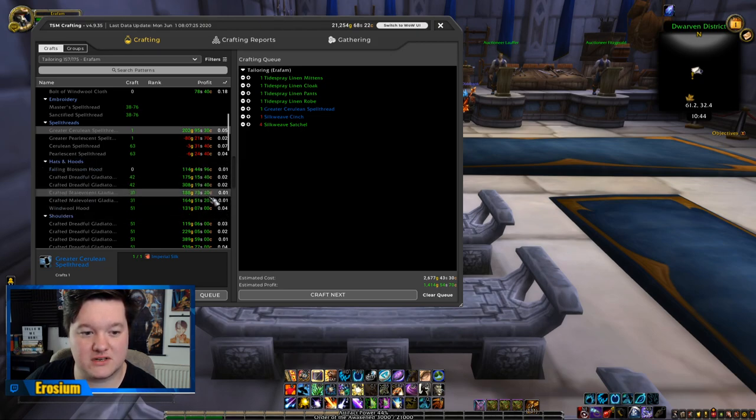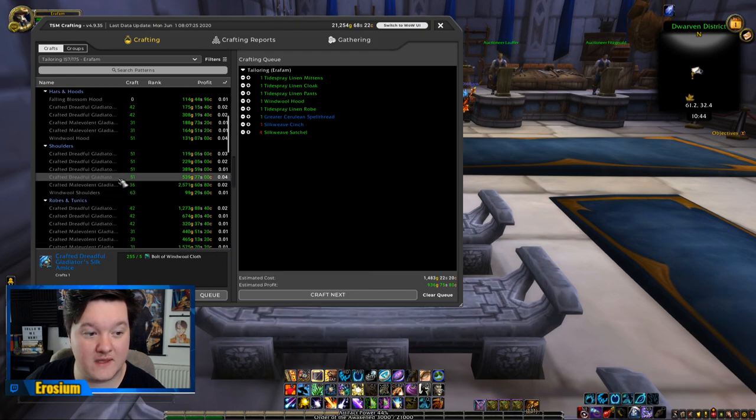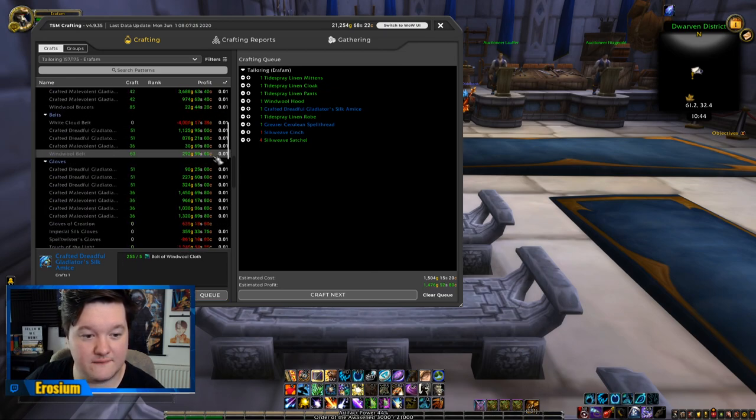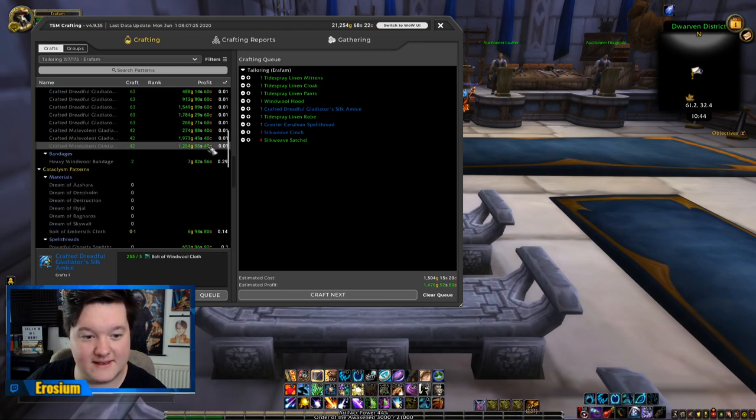There are lots of profitable things here, but unfortunately they have a really low sell rate. I don't like crafting things that won't move — Crafted Dreadful Gladiator gear looks nice though, we'll keep that. Further down there are loads of 0.01 sell rate items, unfortunately. Just the way it is.